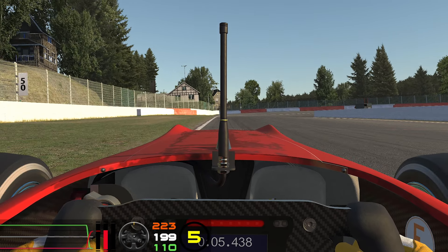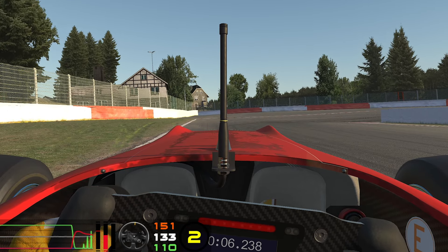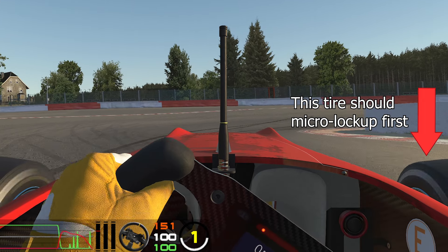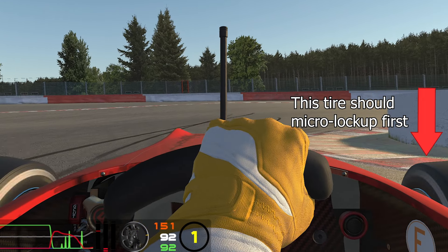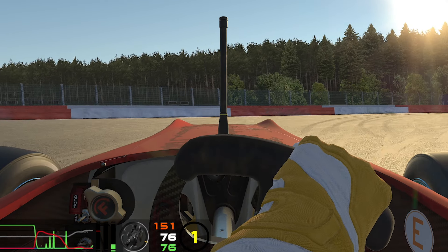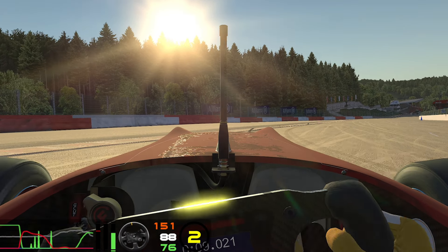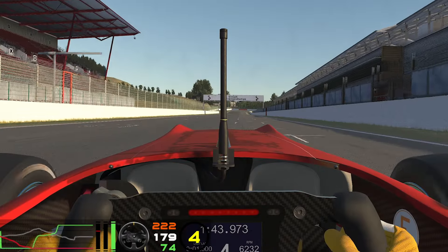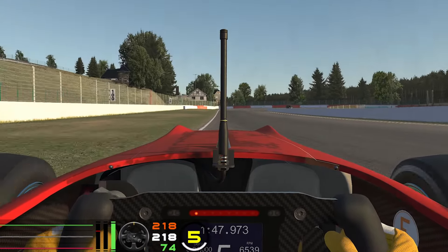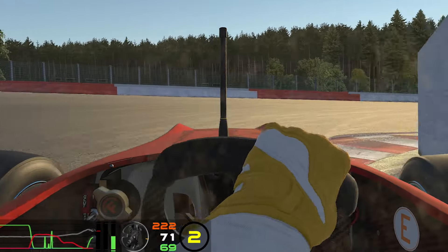The usual thing you should aim for is to have your inside tire locking up while going into a corner. This means you are really using all the available grip — more than the available grip — and it is a clear sign that you are properly trail braking into the corner. I found myself understeering more often than not, so I had to tune it down step by step to avoid the micro lockups but still properly trail brake into the corner.